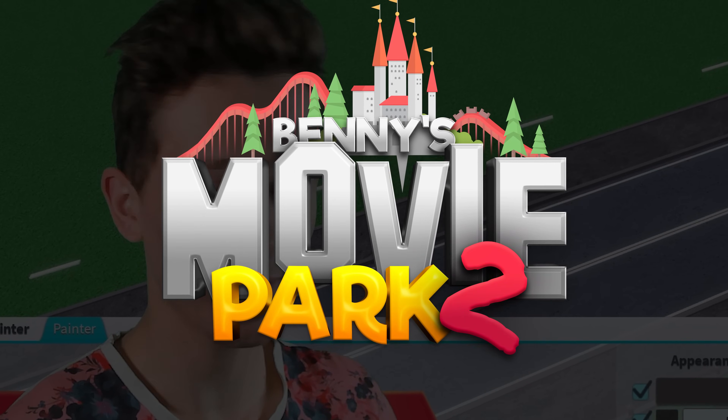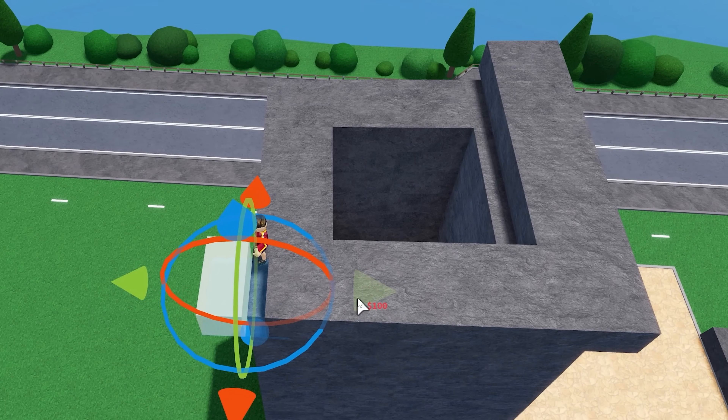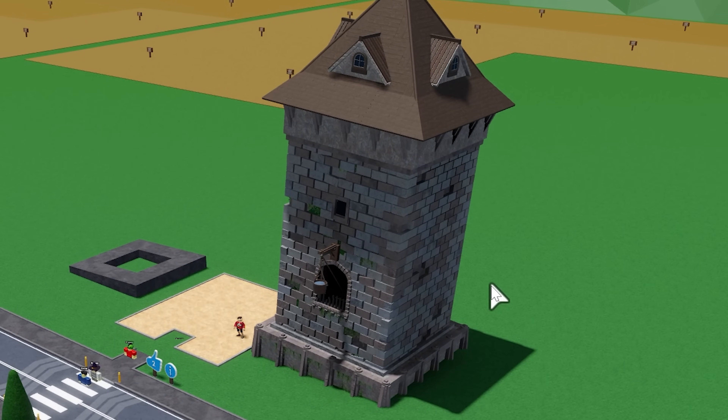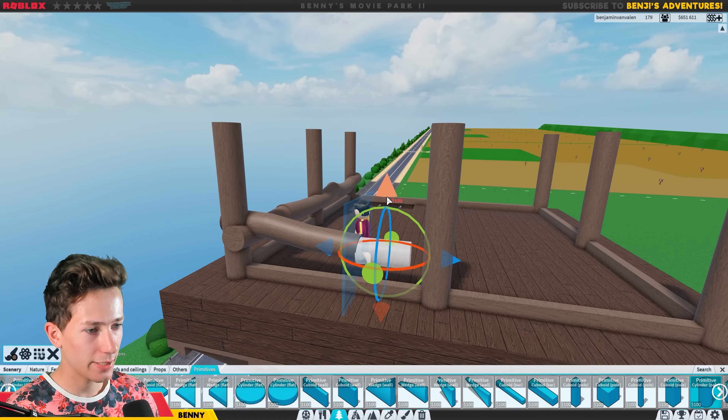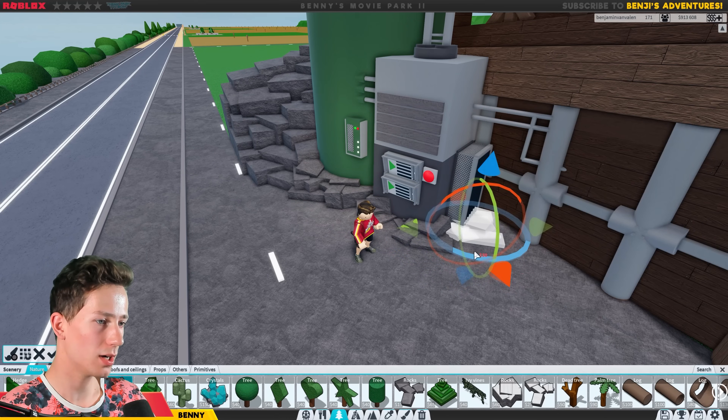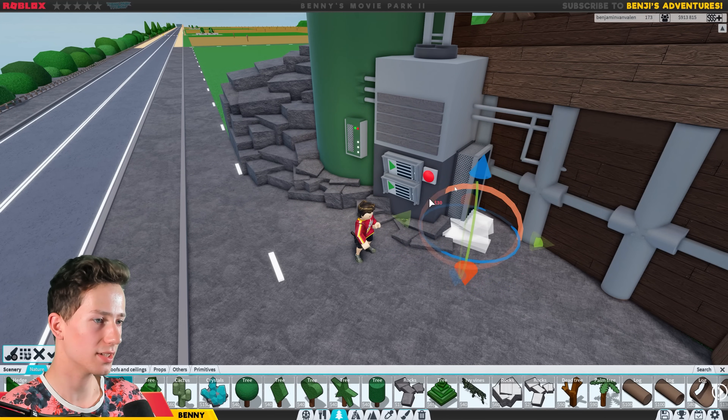Previously on Building Benny's Movie Park: right here I added a nice edge - there you go, that has a very nice effect. There we have the first tower. Kind of randomly I'm adding these wooden logs. Then I'm going to add some windows just like this around this machine as well. I think that will improve it just a tad.